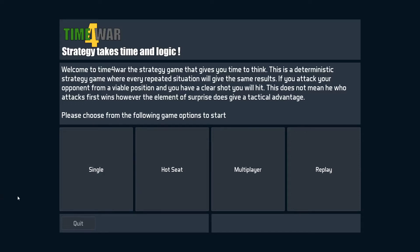Welcome to this tutorial video on Time for War. Time for War is a turn-based tactical strategy game that has its roots in board games and tabletop war games, but it uses 3D graphics similar to what you'd find in a real-time strategy game. It's a crossover between the graphics of real-time strategy games and the pause and thought you get with a turn-based strategy game.